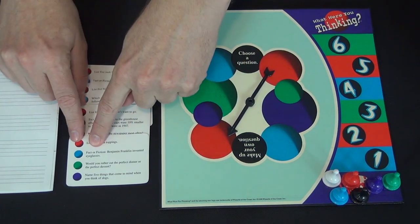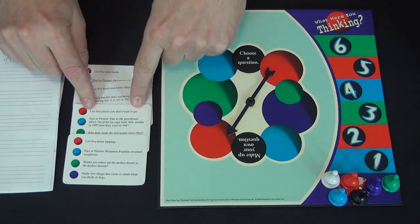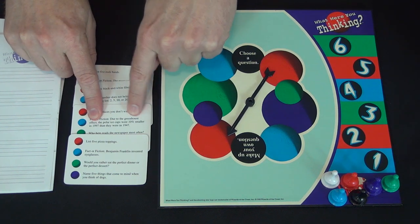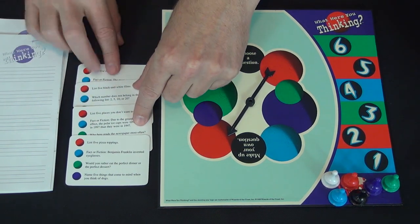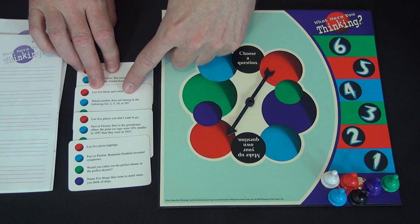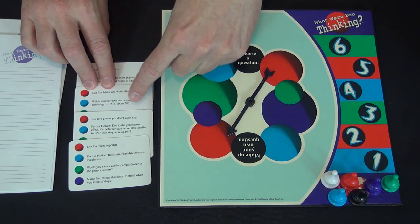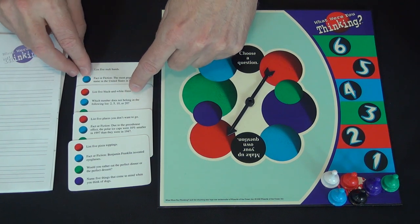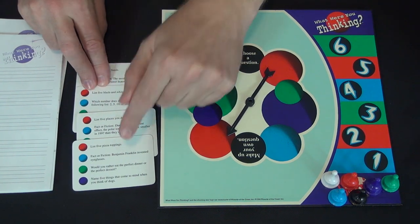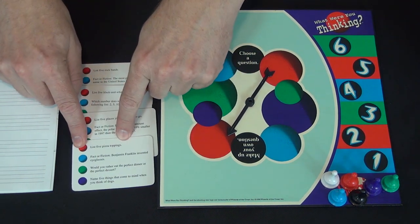On a turn, one player flicks the spinner and reads the question of the appropriate color—or they can choose or make up their own. All of the blue questions are Fact or Fiction: 'Benjamin Franklin invented eyeglasses,' or 'due to the greenhouse effect, the polar ice caps were 10% smaller in 1997 than in 1947.' These are rather aged questions with a Trivial Pursuit feel. Or 'which number does not belong: 2, 5, 10, or 20?'—there's no single correct answer; the correct answer is whatever most people say. The red and purple categories always follow a format where you list five things.